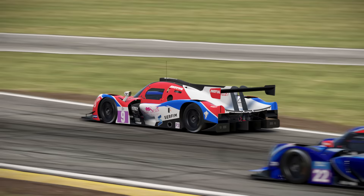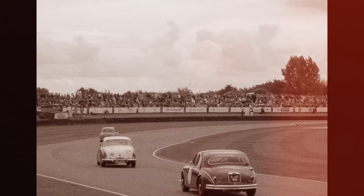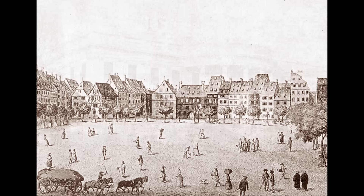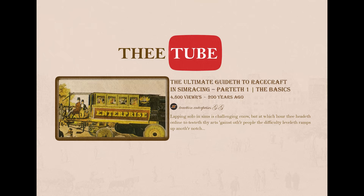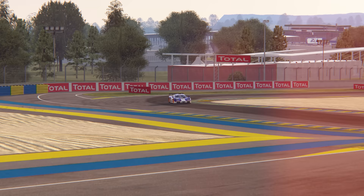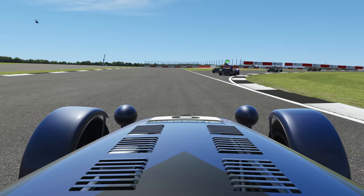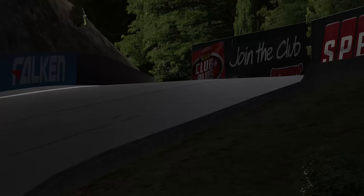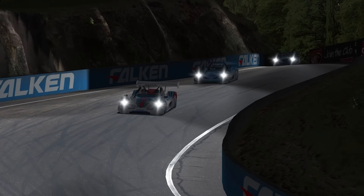It's time for a history lesson. 222 years ago, an item that would become known as a battery was invented. The White House was used for the first time, the world population reached 1 billion for the first time, and Traction released a video called The Ultimate Guide to Racecraft and Sim Racing, Part 1. A lot has happened since then, but one thing that never changes is the need for good racecraft. It's been two British monarchs, three Prime Ministers, and three Watford managers since Part 1 — so it's about time we brought you Part 2.